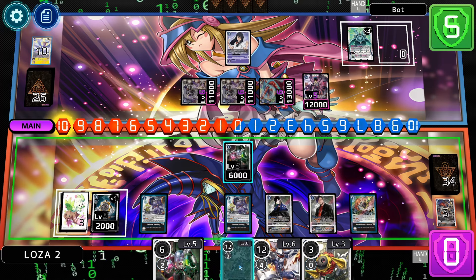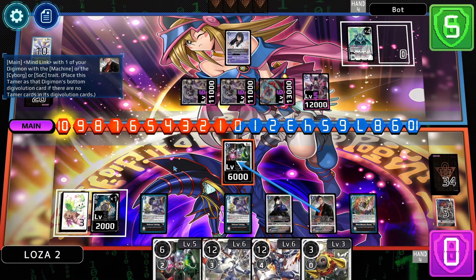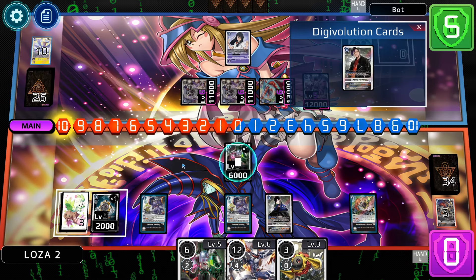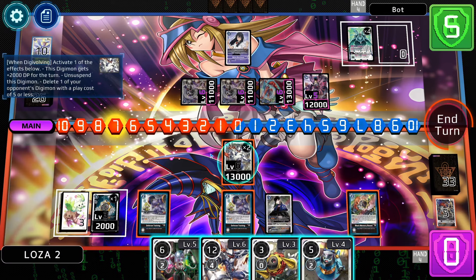First thing we're going to do is digivolve into Justimon. We can cheat a little bit — this Marvin gives jamming, so we're able to mine-link under here. We now have jamming. You could swing this in, but I'm going to show you without that, so you don't actually need that attack. We're going to digivolve into the Justimon right here and choose to gain 2k, even though we do have jamming.